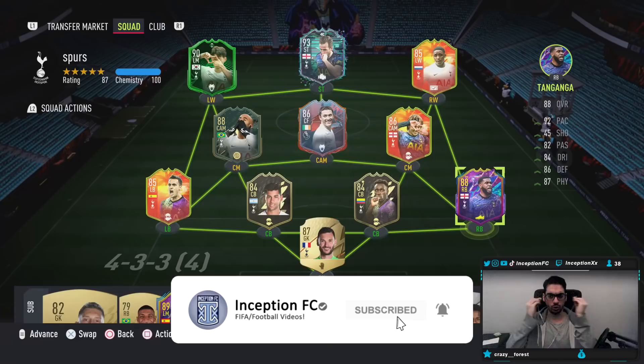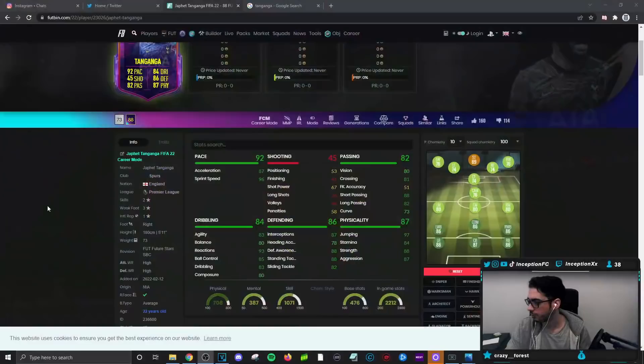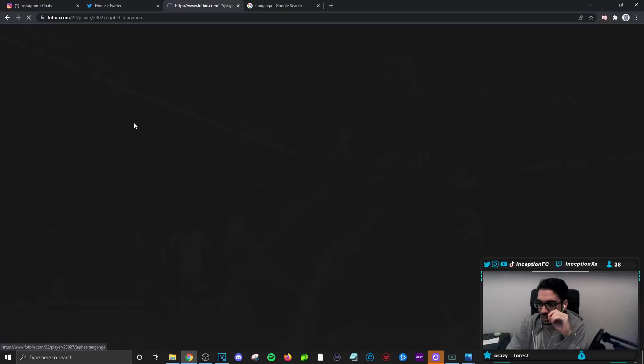Hey guys, Inception here, welcome to another video. Today we have the new Future Stars Tanganga card to review. There are two different variations for Tanganga's card: the right back variation and the left back variation. The difference between the two is in work rates as well as the strong foot.